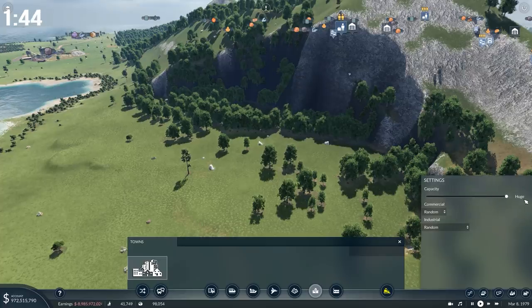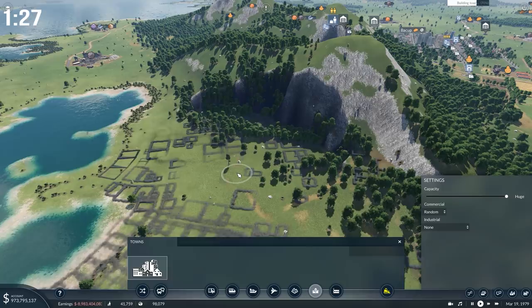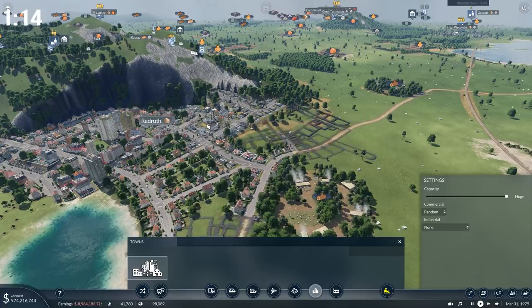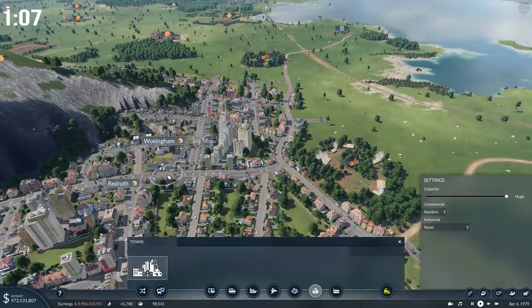You have the option to crank up the size that you want the town to be and to make it focus on whichever goods types you like, selecting the preference in both commercial and industrial. When you're ready to place the town, just click and over the next couple of seconds it will draw out the town and the associated streets. More usefully, for those planning on building mega cities, you can build one town directly on top of another. As you can see, we've just installed Wokingham and Redruth pretty much on top of one another. For those trying to build an urban network, this is a good way to get your population up before deploying your infrastructure — you could treat each separate town as effectively a suburb of one major city.